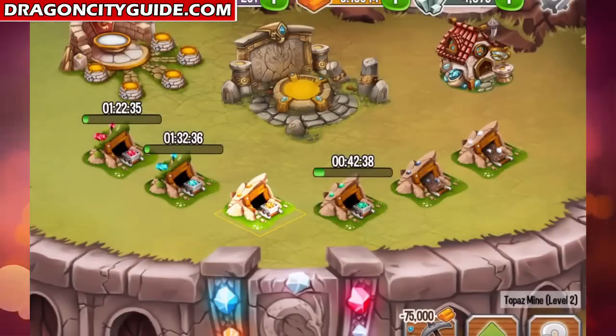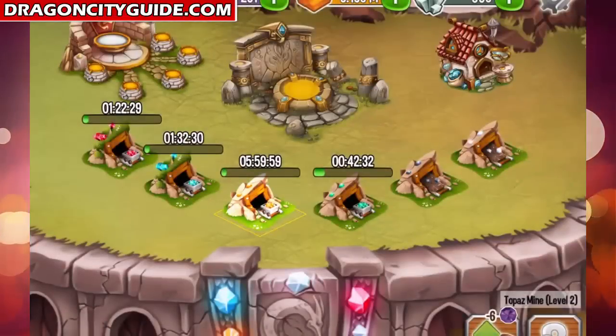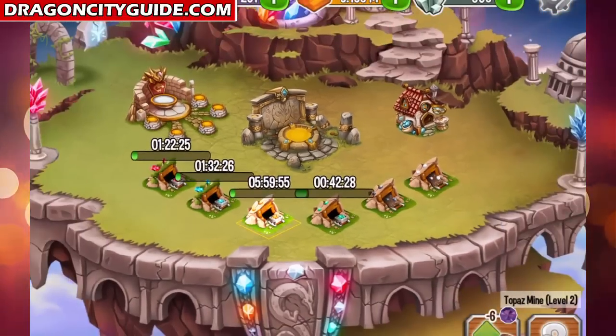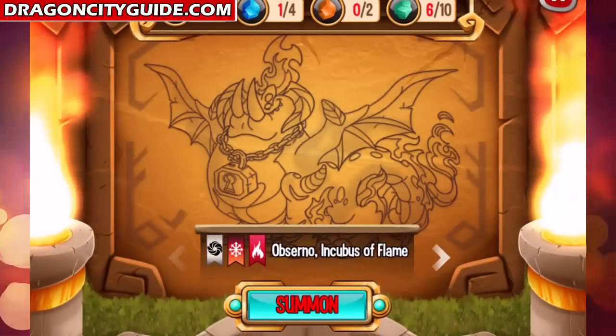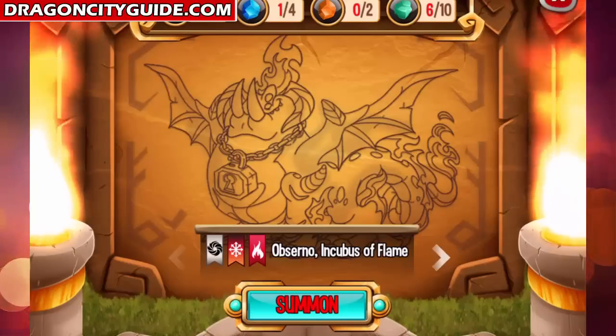Let's do that right now. I will buy the most popular platinum package and upgrade this mine. Alright, six hours — we're going to wait for that, and then we will be able to create materials for the Abserno Incubus of Flame.